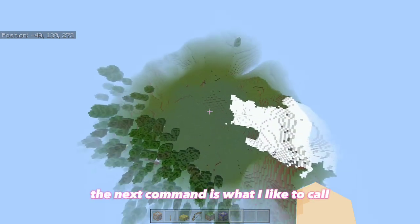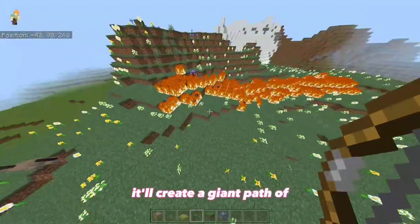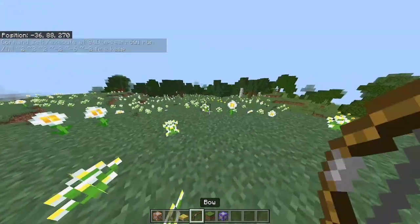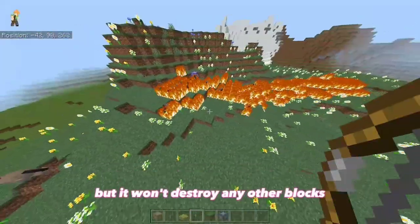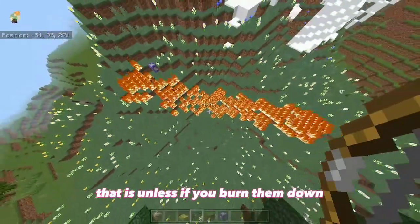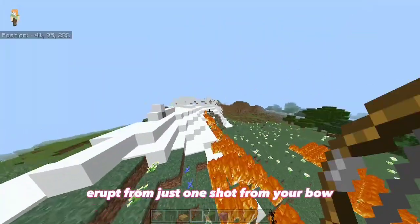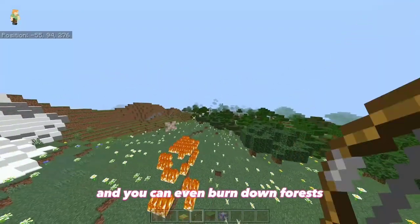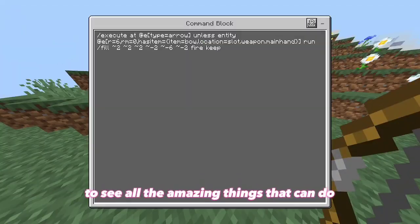The next command is what I like to call the upgraded flaming arrow. When you shoot an arrow, it'll create a giant path of flames. Just copy down this command — it might seem a bit complex, but if you copy down exactly what it says, it should work just fine. Whenever you shoot an arrow, it'll create a bunch of fire blocks around it, but it won't destroy any other blocks unless you burn them down. It's very satisfying to see all the flames erupt from just one shot from your bow. You can shoot animals, burn down forests, and it will also activate TNT.